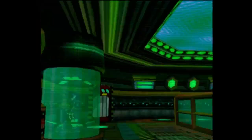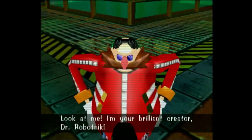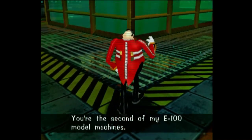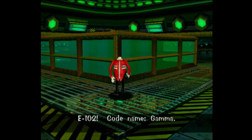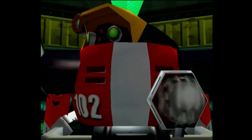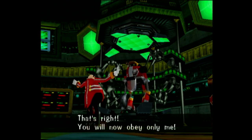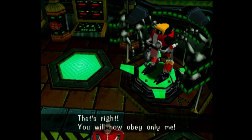So as we've seen in prior stories, basically E-102 Gamma works for Eggman — 'Your brilliant creator, Dr. Robotnik. You're the second of my E-100 model machines. Gamma.'